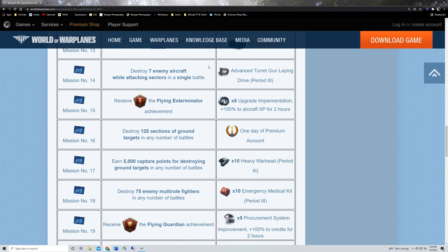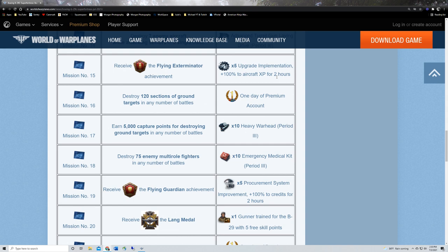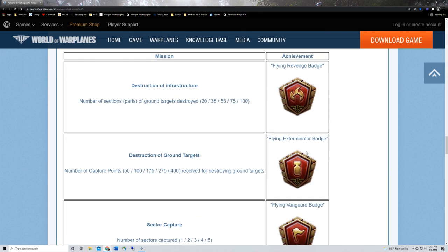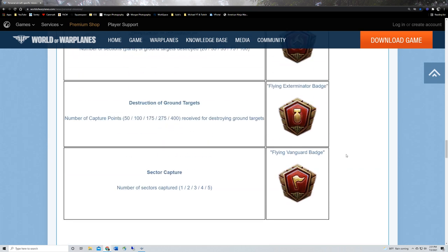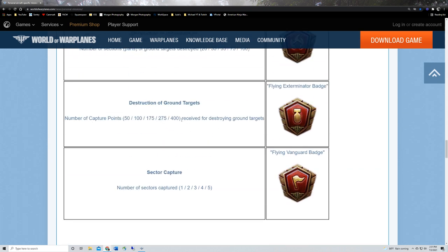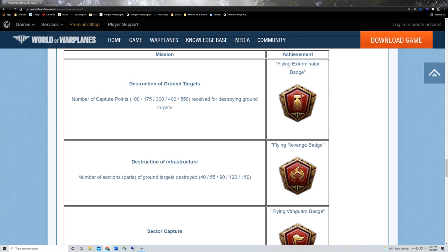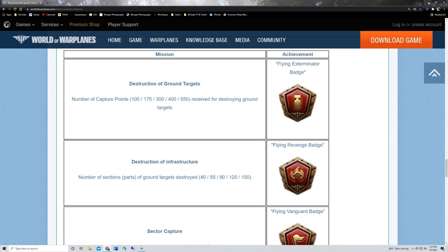For mission fourteen, a heavy fighter is typically your best bet, though some multi-roles and fighters could do it too — speed is key. Mission fifteen: some boosters for earning a Flying Exterminator badge. For an attack aircraft that's 400 capture points for destroying ground targets; for a bomber it's 550 capture points — a little harder as a bomber, but if you're better in a bomber than a ground attacker, take it out.